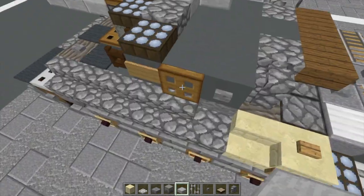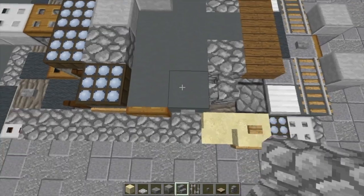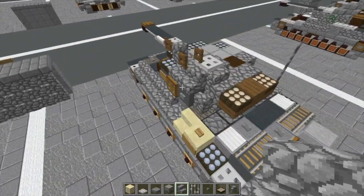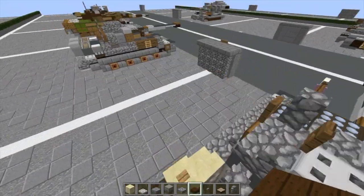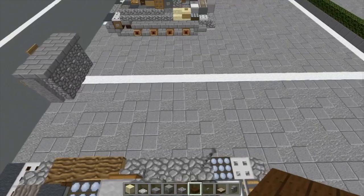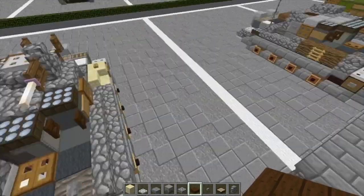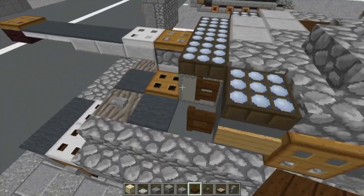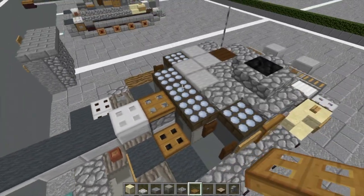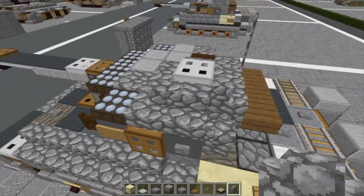We're going to take our cobblestone stairs and do one here, curve here, one, one, one. Make sure that's how I have it designed. Then fill the rest with cobblestone blocks — cobblestone, cobblestone — and then it's going to be dark oak where the loader's hatch would be. We'll plug up the commander's hatch with a block of coal as well, then put an iron trap door on top of that.